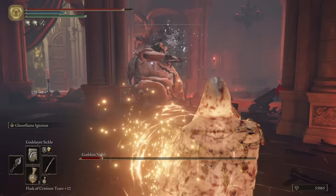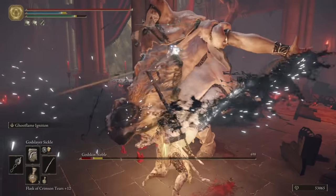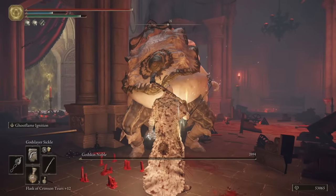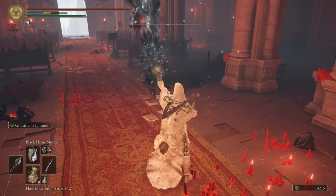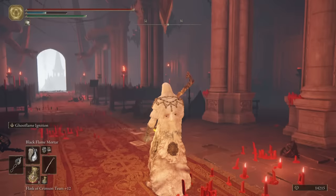Here is where we get the better Godslayer set from the Apostle. We still had a lot to prove to our brethren, so we had to take them down to steal their powers. Somebody must have had a laugh designing the Black Filet Mortar, as it's almost impossible to land on anything besides the ceiling.